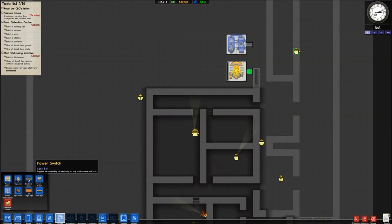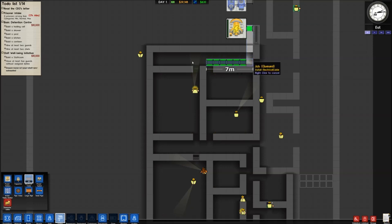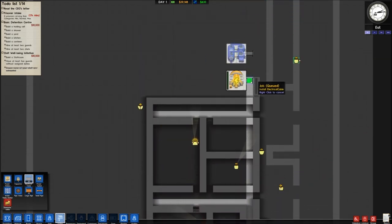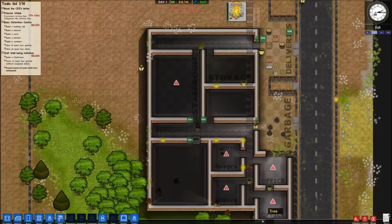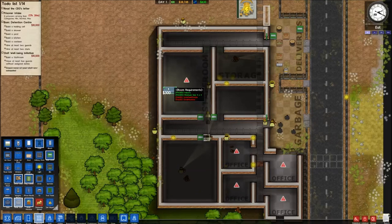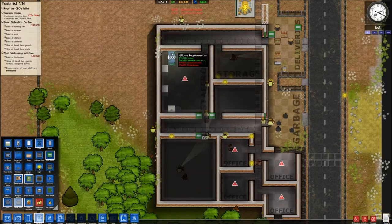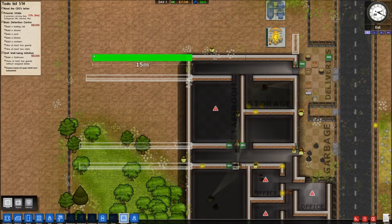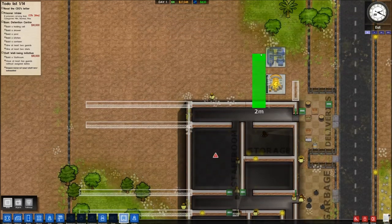I'm going to pause here because utilities are built and I want to lay out the electrical grid. I'll run it down the hallway — that should be more than adequate to get our offices started. For the staff room, I'll put in some sofas and a vending machine; that's basically all you need. Your staff never goes home or anything, which seems a little silly for realism, but they basically hang out on your couch when they need rest instead of going home to their families.